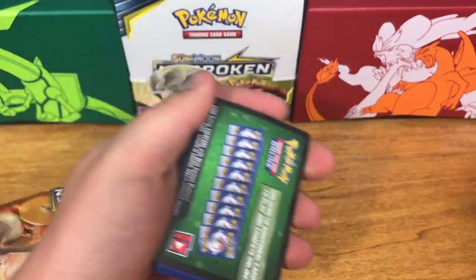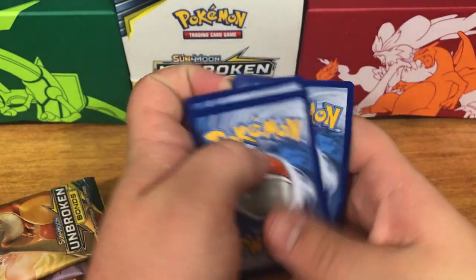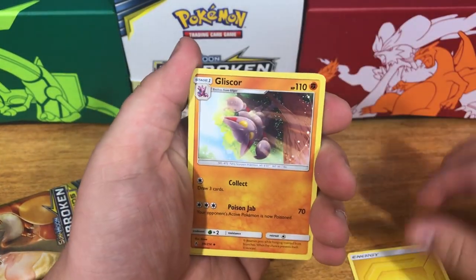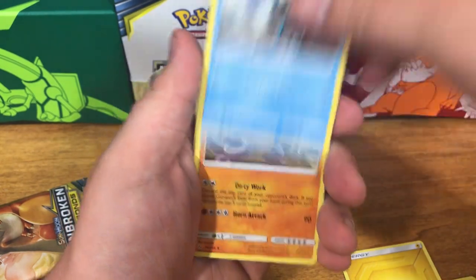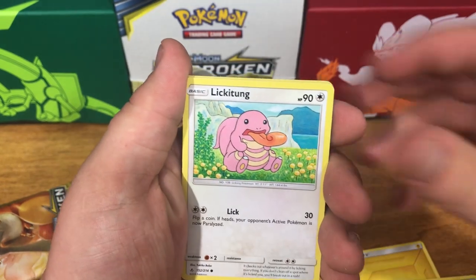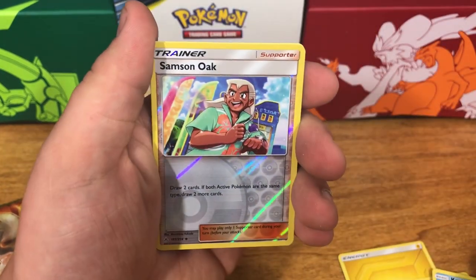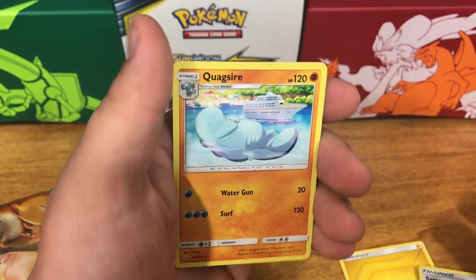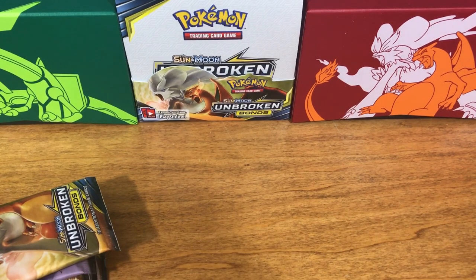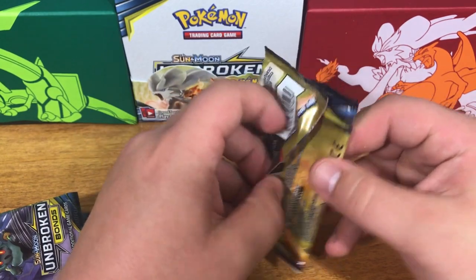If you guys haven't heard, it is incredibly hard to pull stuff from this set. Alright, so starting with a lightning energy, we've got Glasscar, Meltam, Sparrow, Lickitung, Litten, Crabby, a Samson Oak, a reverse holo, and a Quagsire non-holographic. Not the start we wanted, but that's alright — let's jump right into the next pack and keep them moving.